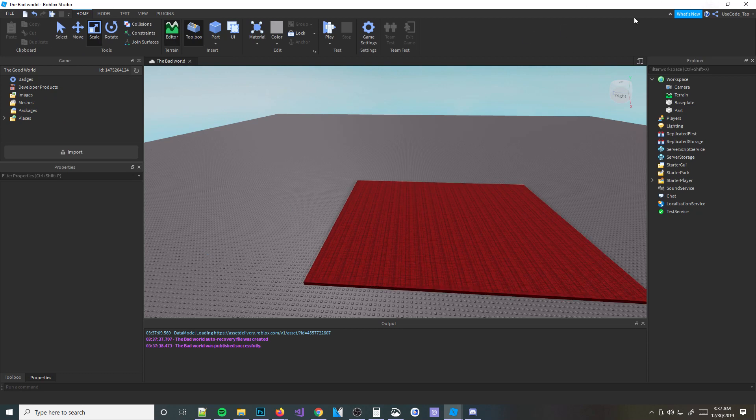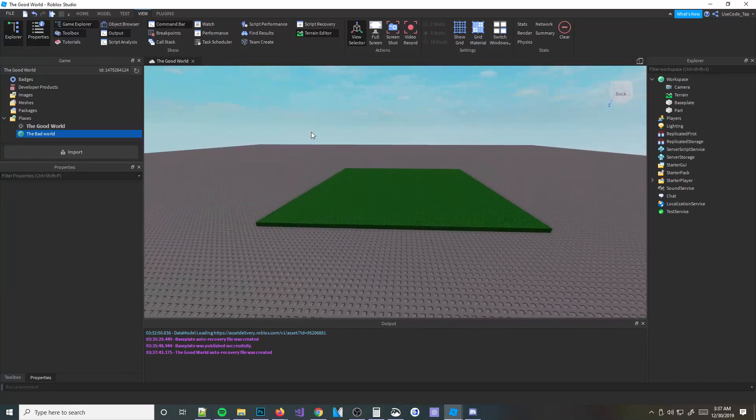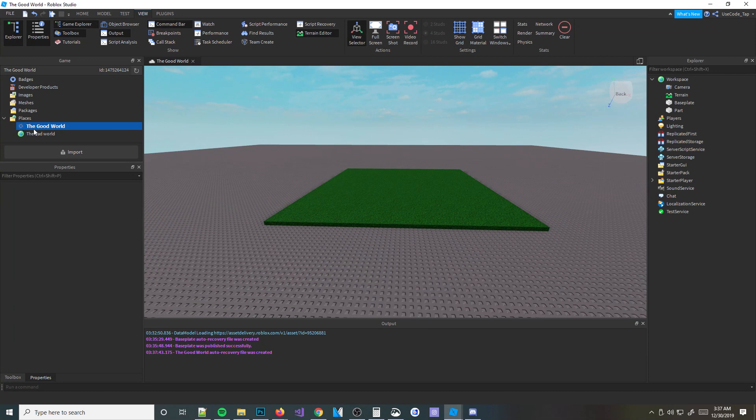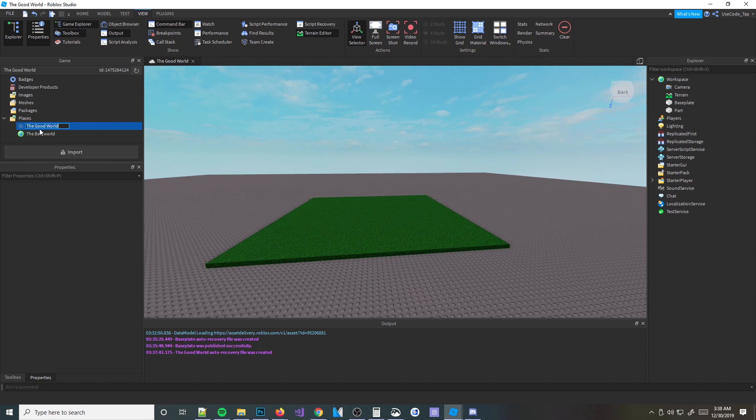Also, before I start scripting — as you can see here, the Good World is the start place. You can tell because there's a little spawn icon next to it. That means if you ever join this game called the Good World, you're going to join this place, which is the start place. You can change the start place if you want — you can right-click and hit Mark as Start Place — but we want the Good World as the start place so we'll keep it how it is.